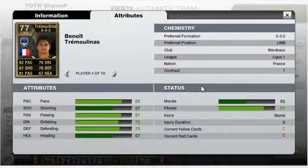The first centre-back, who is actually a left wing-back, is Tremoulinas. He plays for Bordeaux in Liga 1 and is from France. His standout stats are 82 pace, 81 passing, 76 dribbling and 78 heading.